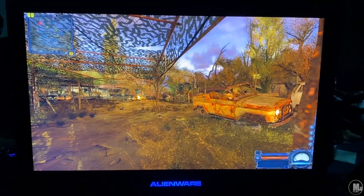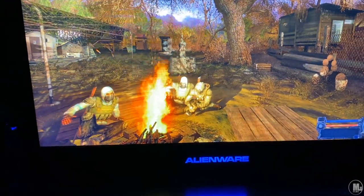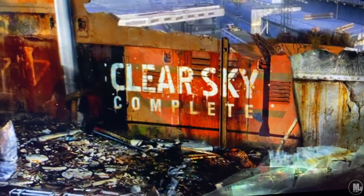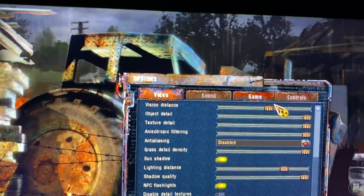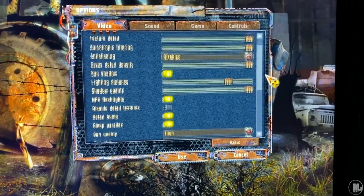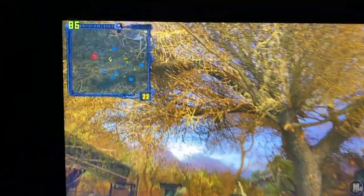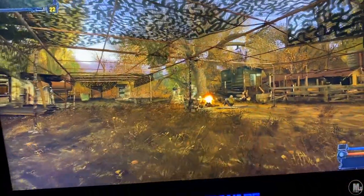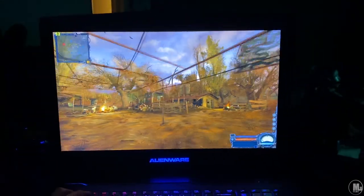Next up is Stalker: Clear Sky with the complete mod. This is an old game but a demanding one — it took me a while to get into it when I first picked it up. As you can see I'm getting a decent frame rate. I set anti-aliasing to 4x just to show I'm still getting major frame rates even with AA all the way up — 80-something frames per second, even inside gameplay. When I first built my gaming desktop I was only getting around 45 to 60 frames maxed out. This laptop is kicking ass.